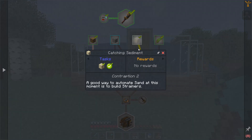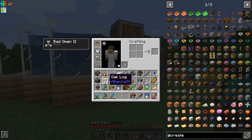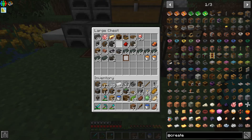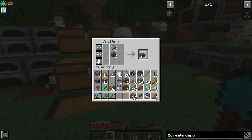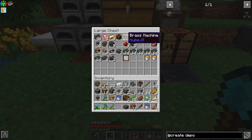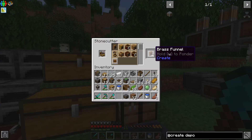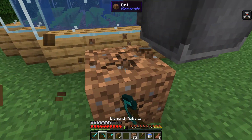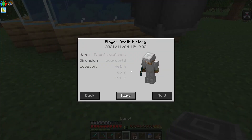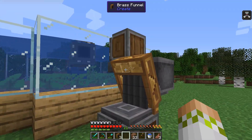The next quest is automating the production of sand, which we will then wash. We're going to have a depot that pushes into this basin. I need to make brass funnels for this — putting the brass to good use. We're going to put down our depot, put a brass funnel going into here, and we need to set a filter to clay so that only clay goes into this basin.